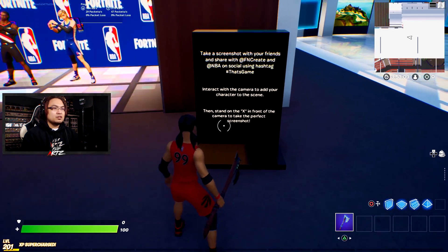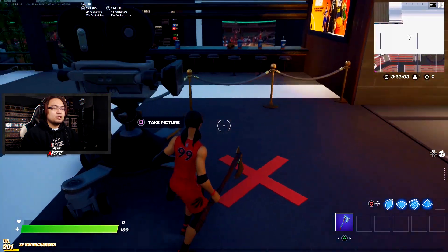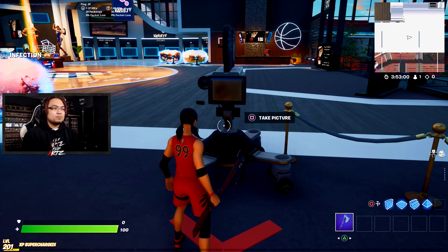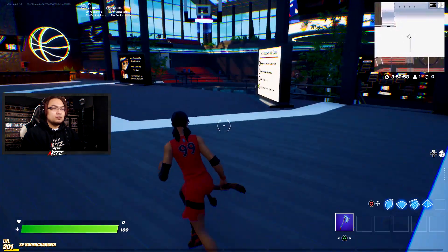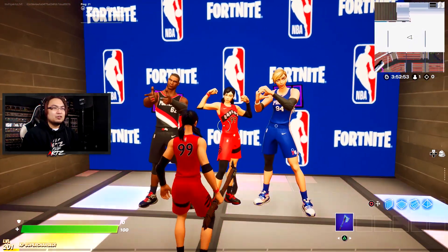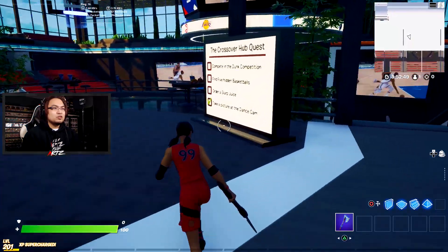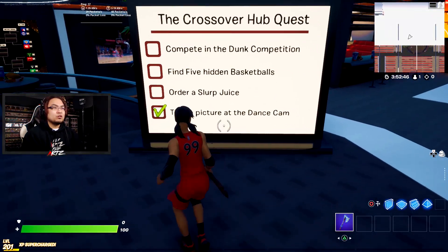I guess I just go like this to interact with the camera. I think I'm already in there — and I guess that's it. I don't know if my character was standing here the whole time, but there it is — number 99. We got that first one done for the Crossover Hub Quest. Let's go order a Slurp Juice.